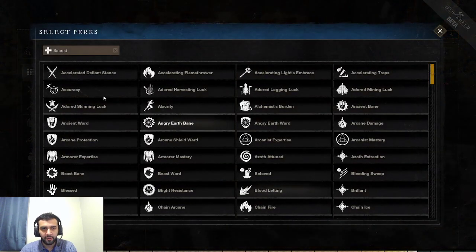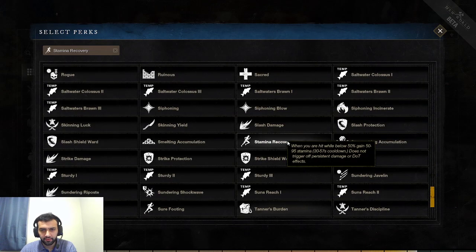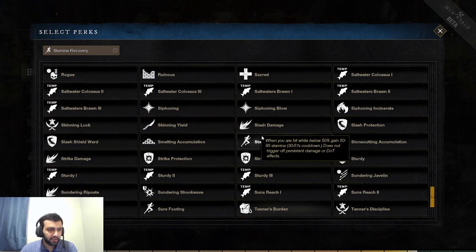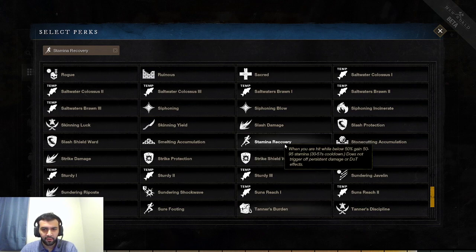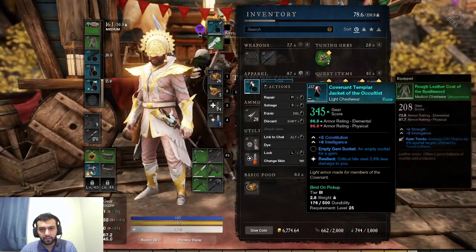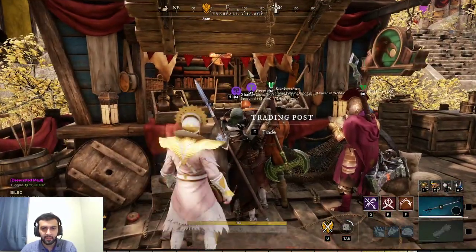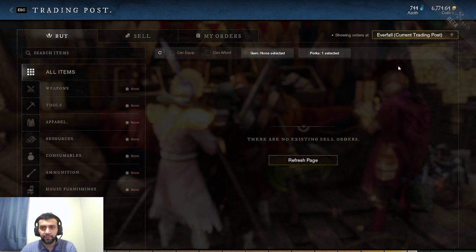Next perk is Stamina Recovery. When you are hit while below 50%, gain 50–95 stamina, 30-second cooldown. Very strong. If you fall below 50%, combined with Fortified Recovery giving you 30% damage reduction, and this giving you 50–95 stamina, it's basically a free get-out-of-jail card. You'll be able to start spamming dodge rolls and escaping your enemies, buying time to get healed, drink a potion, or dodge an incoming projectile or ability. Very, very strong for PvP.